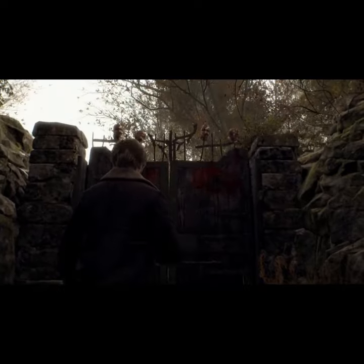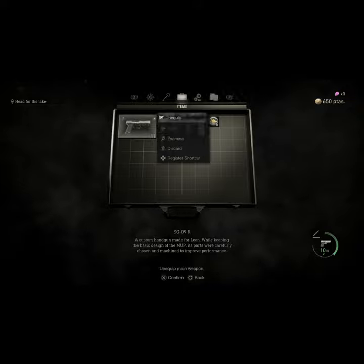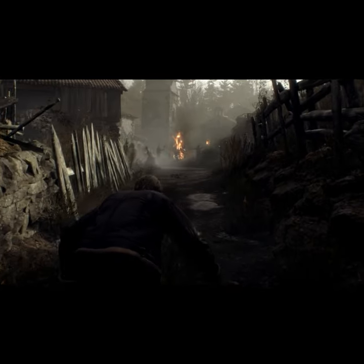Play the demo like normal until you get to this gate with the heads. Go into your inventory, discard everything, go through the door, trigger the cut scene, and then wait.